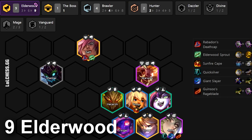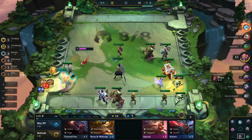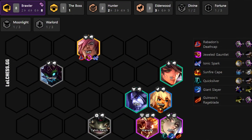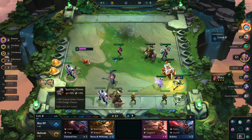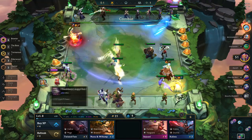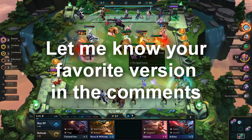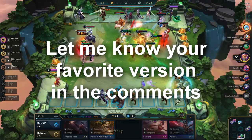Here is an example of a 9 Elderwood composition — this comp is good if you have a Chosen Elderwood and an Elderwood spatula, as it makes your Sett or Warwick pretty much unkillable and deals a lot of damage. There is also a build with 8 Brawlers which is very strong in the mid to late game but kind of falls off as the game goes on. There are many other versions of this composition — you could throw in a ton of random legendaries instead. Do some experimentation on your own and let me know if you find a build that works super well in the comments below.